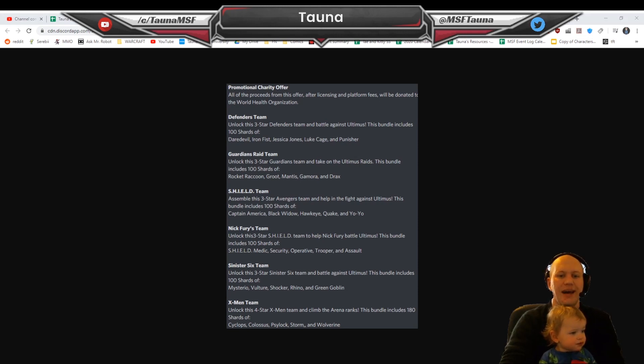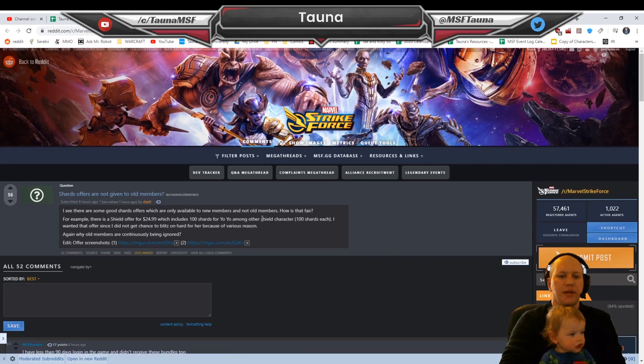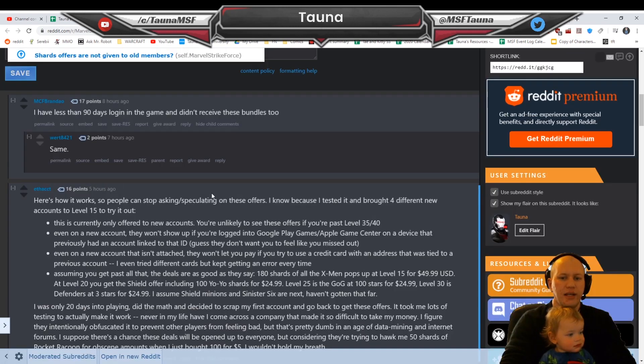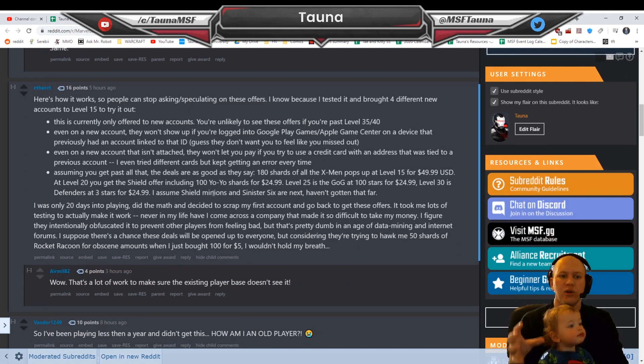Now the part you're probably asking about is how exactly to get them. One of the guys on the subreddit has investigated it — they've leveled up a few different teams. We'll zoom in so you can read it. Basically you're going to need these on new accounts. If you're above level 35 or 40 you're not going to get them. Even on a new account, they won't show up if you've logged into a Google Play or Apple Game Center account on that device that's been previously linked to a more veteran account. Even if the new account isn't attached to it, you also can't use a credit card that's been used on a previous account.